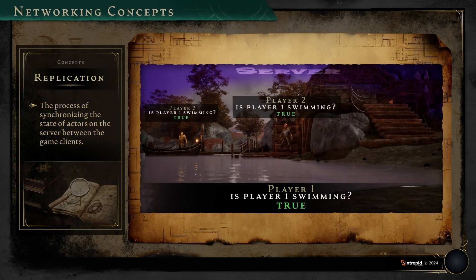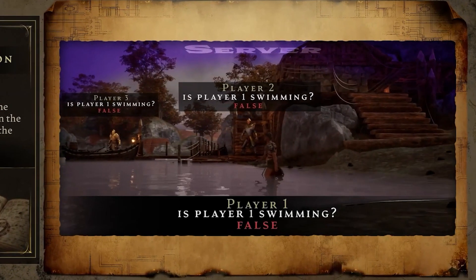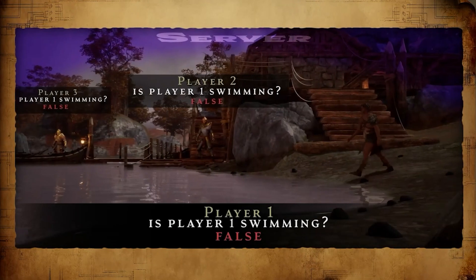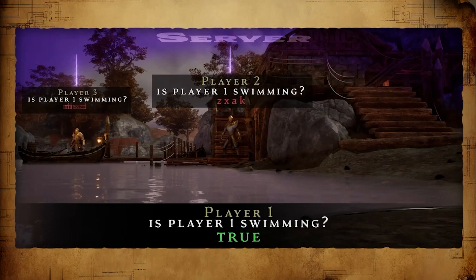The way I understand this, in this example: Player 1 starts out not swimming, which is why the animation shows, for all three players, that Player 1 isn't swimming. As this character moves into the water, the text on screen changes to recognize Player 1 as swimming. The server knows that Player 1 is swimming, so it sends that information out to the other players. Now think of every moving part in an MMO and apply what we just spoke about.